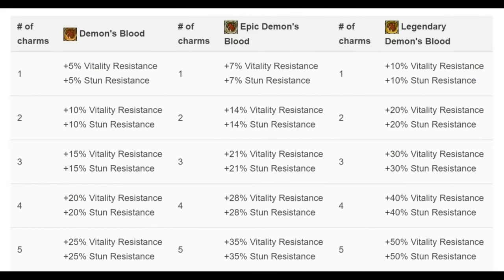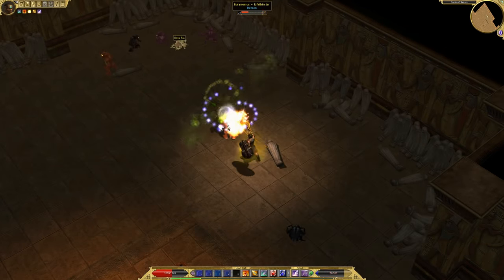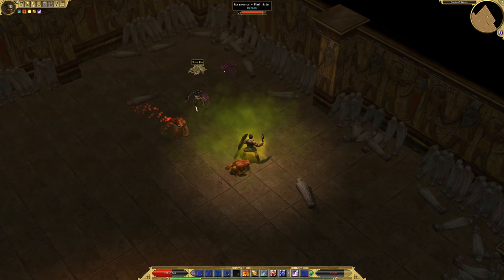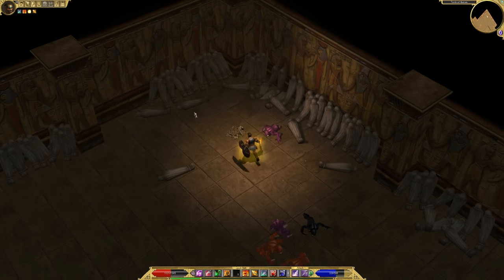The tombs in Valley of Kings are also some of the best places to farm demon's blood. Vitality resistance is crucial late in the game, so be sure to kill all the uranus demons you encounter.